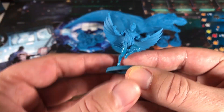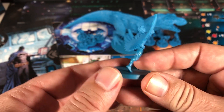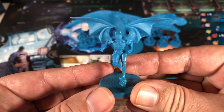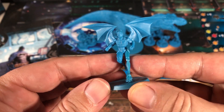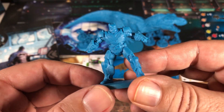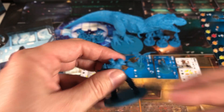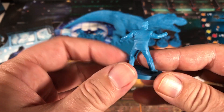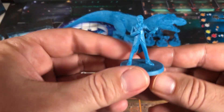And for the rest of the miniatures, we've got Red Robin close up. And Batwing. Nice flying pose. Batman in his Thrasher suit. Bruce Wayne. Alfred.